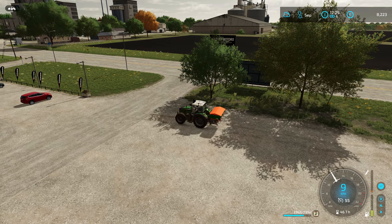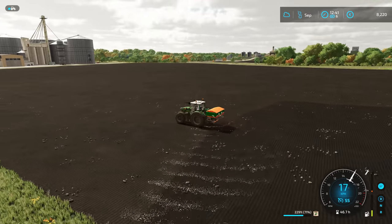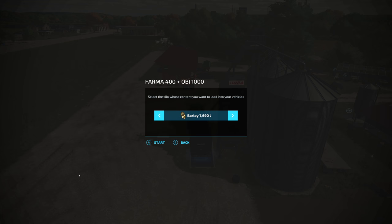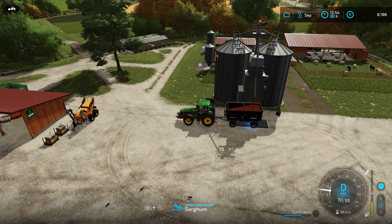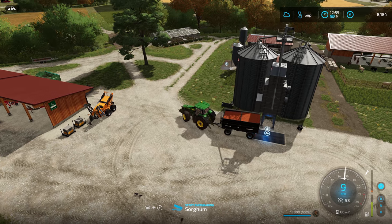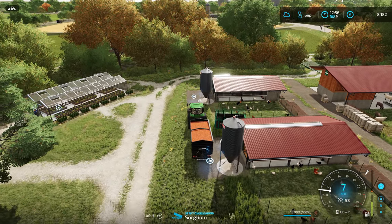And now off to the field. We're just going to set this off on a worker to take care of things while we take care of our own farm. The first thing we're going to do is fill up the trailer with sorghum — but we're not selling it, nope. We need to make sure our chicken empire is fully functioning. Taking care of our dairy empire, but our chickens will be out of food as soon as we move to the month of October.